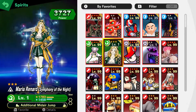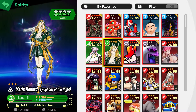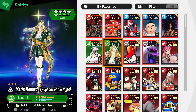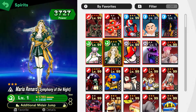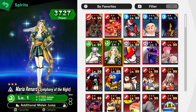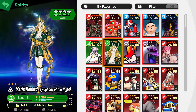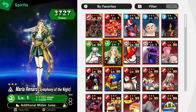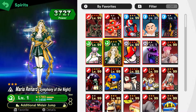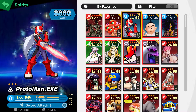Now meet Maria Renard. With Maria Renard you have an additional mid-air jump. For an Ace spirit, the additional mid-air jump is super duper good, and she has two slots on top of that. Most spirits which do have that additional mid-air jump normally only have one slot or no slot — I never see two slots, or never three slots — so this is probably one of the few two-slot additional mid-air jump spirits.